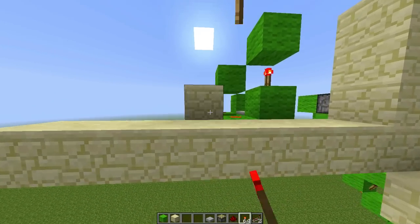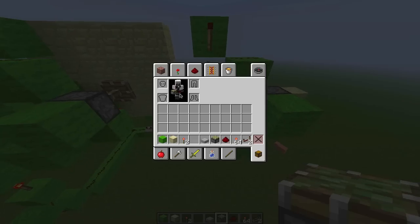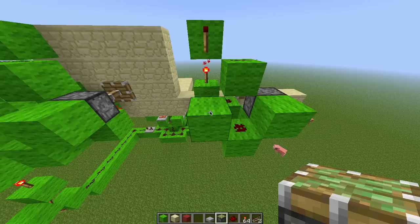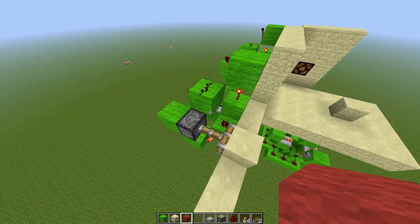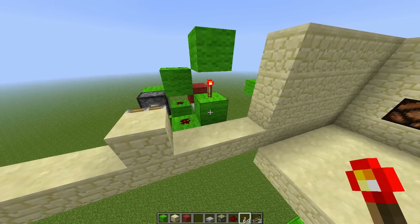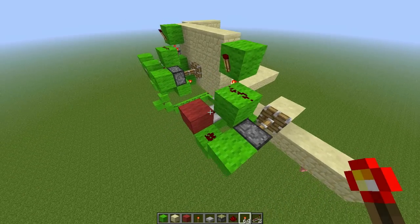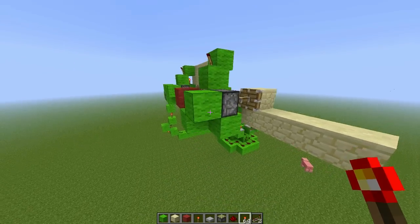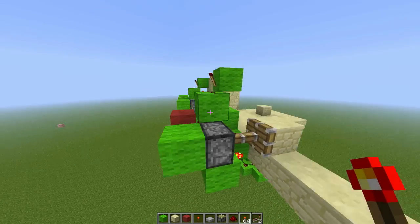So now it does that, and the output is this block right here. The output is that red block, right there. That's how you build that — it's pretty small and compact. It fits in a three by three, four high and then three by three. Pretty nice.